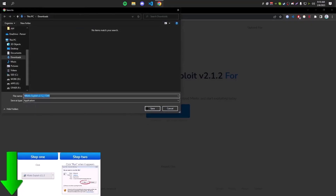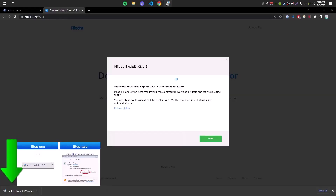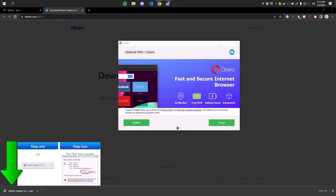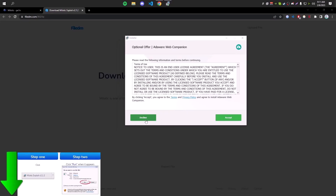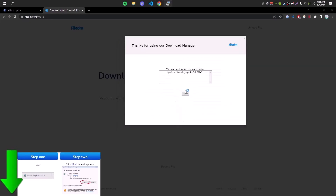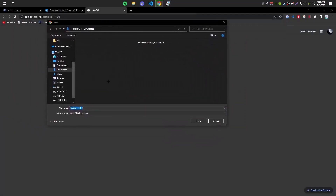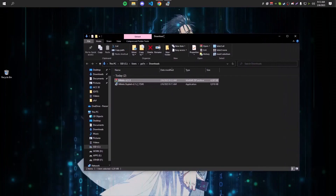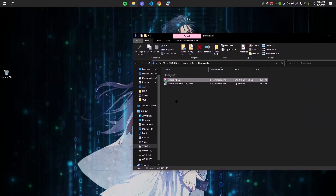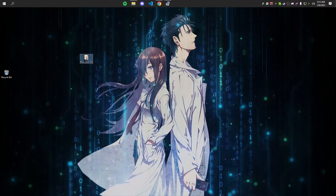I'm going to download from File DM. Once you're in File DM, click Download Now and it will download. Once downloaded, open the installer — click Next, then click Decline because you don't want the extra application that comes with it. Click Decline twice and it will give you the download link. Copy that link, put it in your browser, press Enter, and it will give you the Milotic zip file. Save it, extract the files, and put them wherever you want.